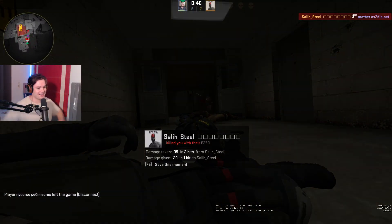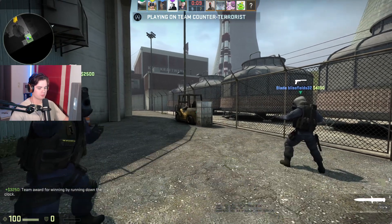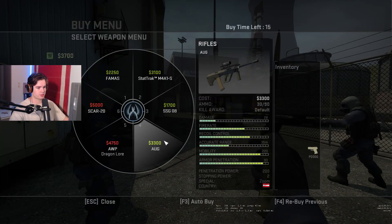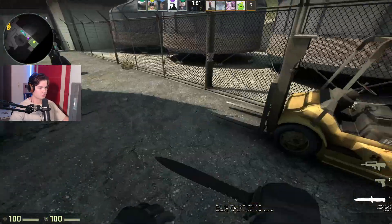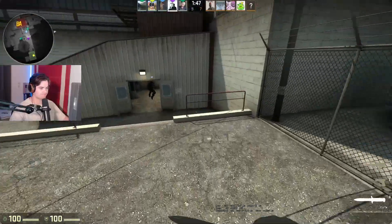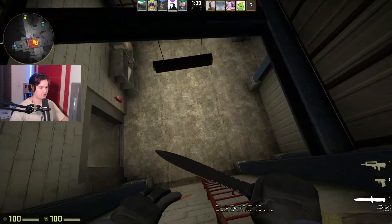These servers are 128 tick which is suboptimal for my movement — I've always played 64 tick competitive bunny hopping, and that's what I really like. The M4A1-S is 3100 here — holy confusion. I doubt I can really hit any movement like B-hops because it's just a different feel.